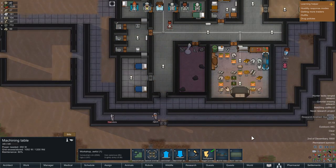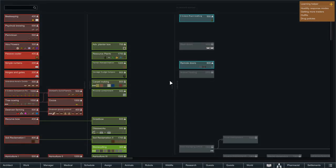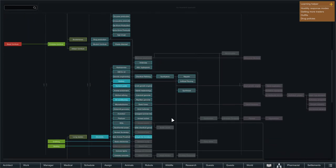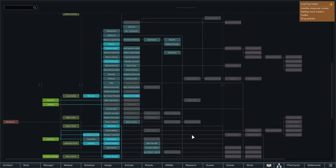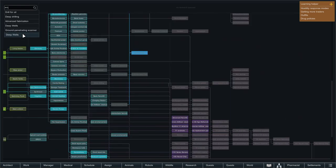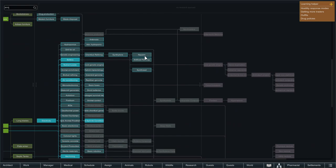We finished research on gun turrets. Let's go into the research screen now. Rimfueler is definitely something I want to focus on because we need the power that we can generate from drilling for oil. We need to drill for oil and then we can use that for useful purposes. Let's get drill for oil and make our way down to synth thread.